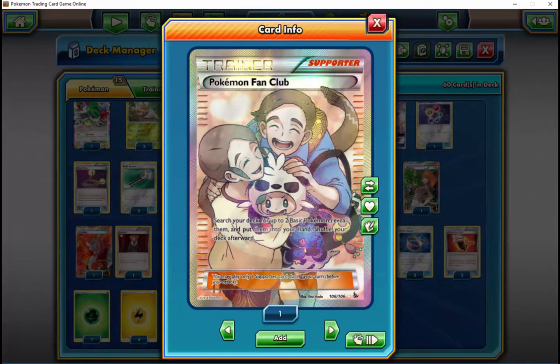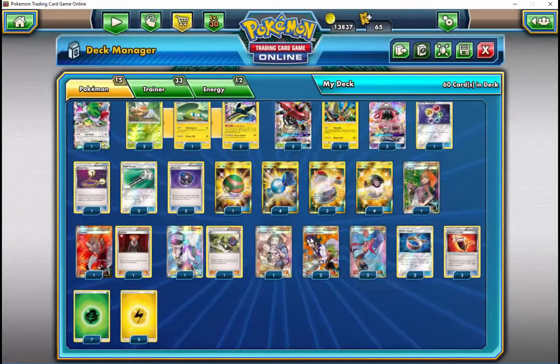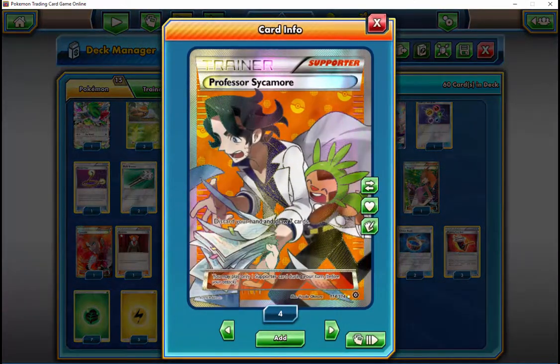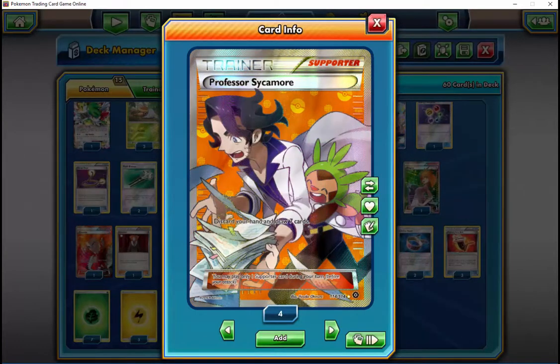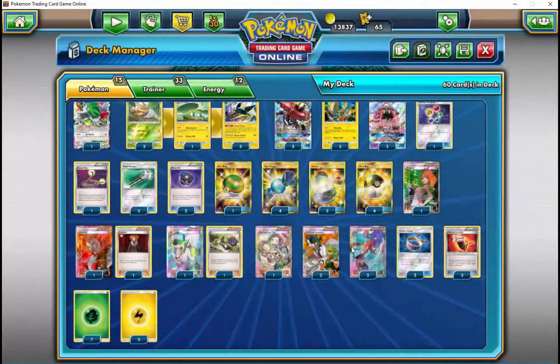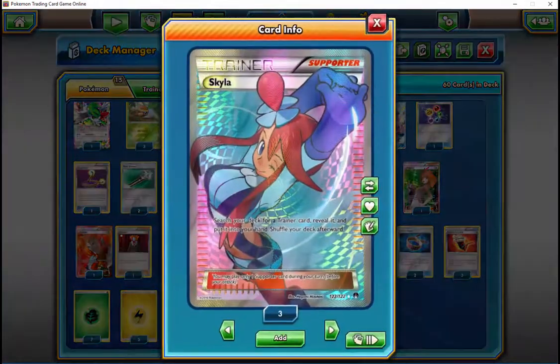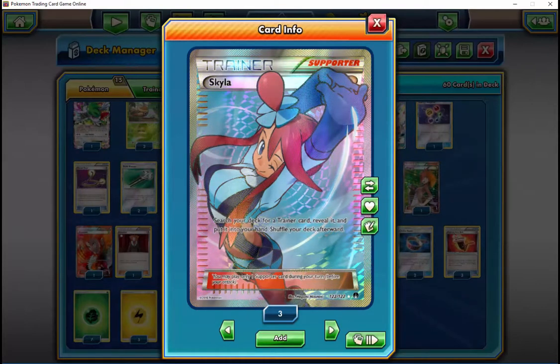Zoroark Drampa — we kind of talked about that. It used to be really hard, and then Fury Belt makes it — it used to be almost an auto-loss, very unfavorable. With Fury Belts and the Cocos, it's actually highly favorable now. It's not auto-win by any means, but it's like 60-40, 65-35, depending on how quickly each person sets up. If you set up normally, you should win that matchup almost every time.